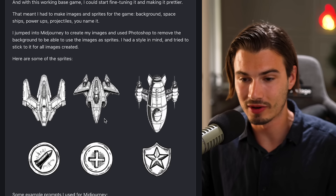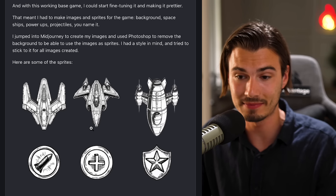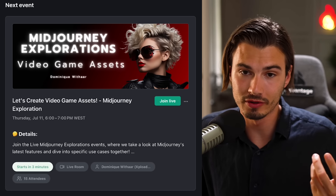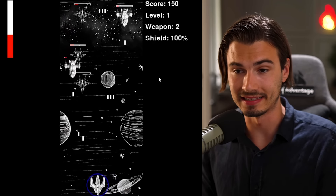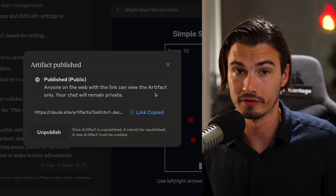We did a little challenge in our community where people had to create games. Dom went in and created this space shooter game, and then with further prompts he customized it with his own game assets that he created with MidJourney. He's starting a lecture showing people how to create these game assets to integrate and upgrade the game. And with this new publishing feature, you could share the little artifacts you built with anyone.